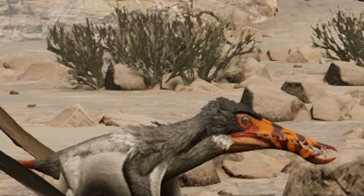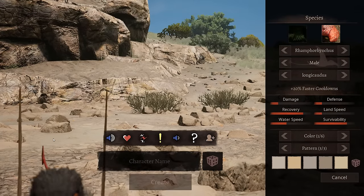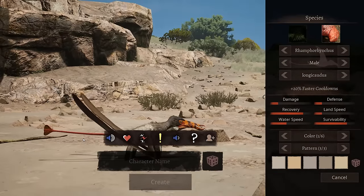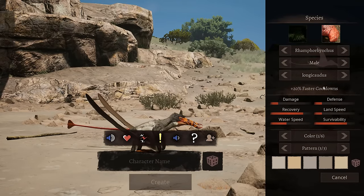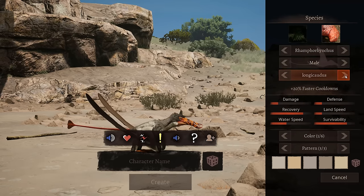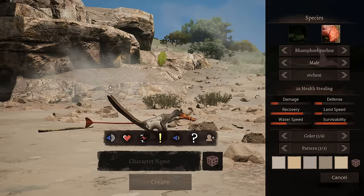Literal brat with wings. I wish I could effectively zoom in on him. He's under the character name thing. 20% faster cooldowns is this subspecies. This one is two times health stealing — he steals health? Interesting. This is a little blood-sucking little shit. He's a mosquito. Plus 10% swim speed. I'm gonna go for the health stealing little guy.